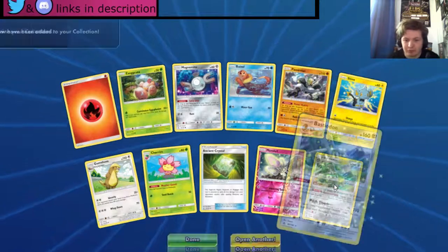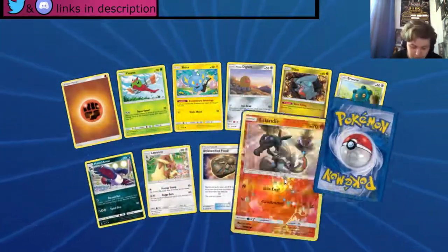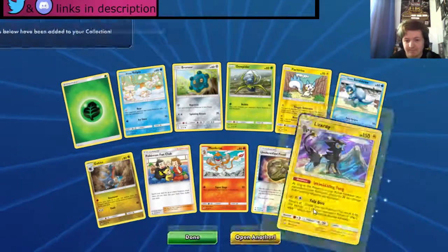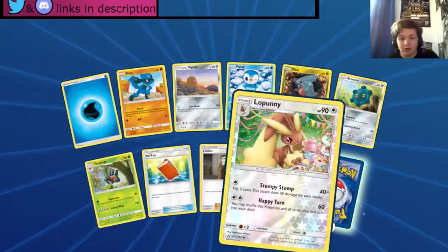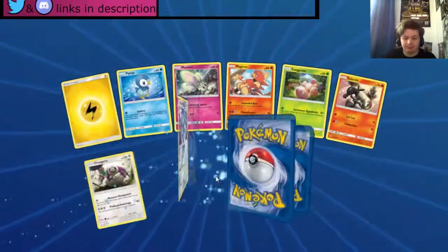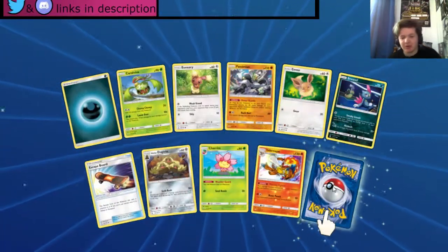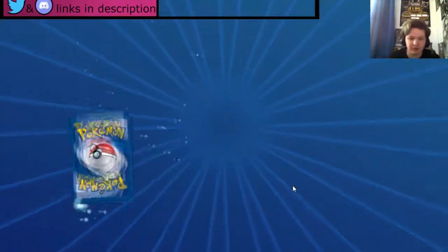Things we could pull: a Prism Star, Dawn Wings Necrozma, Dusk Mane Necrozma, Garchomp, Kommo-o, Valley, Cyrus, Super Boost Energy — not bad. Exeggcutor, Kommo-o — not much good here yet. Lusamine is also a thing we can pull. A Roserade — we could pull a Celesteela! Is this going to be our first GX from Ultra Prism? We got a Cyrus — not bad, definitely a good way to start our cards.